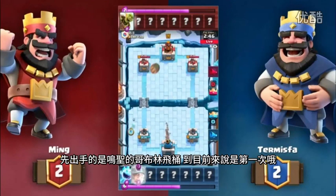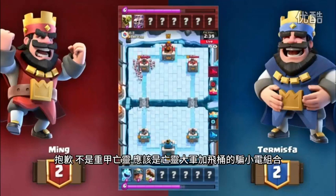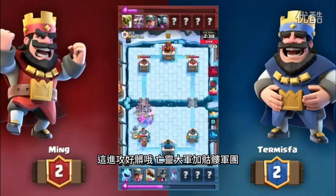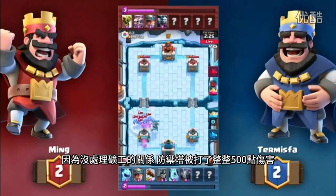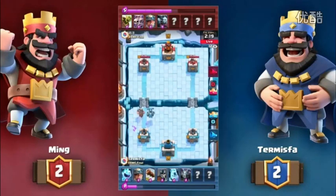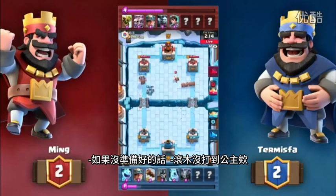Both going to be sitting at 10 Elixir. First move with a Goblin Barrel from Ming — we haven't seen that so far. Ming definitely spicing things up. He's got Skeleton Army, Minion Horde, Goblin Barrel — that bait deck. Look at those Guards shave away at all those Skeletons. Here's the Minion Horde — the Dirty Push, Minion Horde plus Skeleton Army. That Miner in the back does full damage — the full 500 damage because it didn't get hit by anything. He's got the Princess in here. If you're not ready for it, this deck is really dirty.